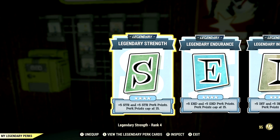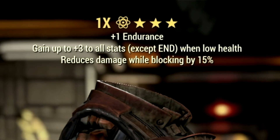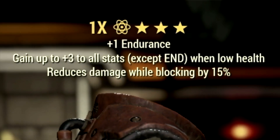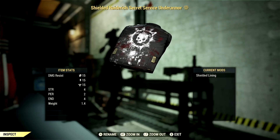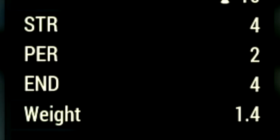Now let's get into my armor buffs and mutations. Over in the armor, what I'm using is a full set of unyielding gear, which gives me a gain of up to plus 3 to all stats except endurance when at low health. And since we're a low health bloodied build, this is absolutely amazing. Over in my backpack, I'm using my trusty normal backpack with a high capacity mod to get a plus 120 to carry weight. Over in the underarmor, I'm using my shielded Secret Service underarmor to get a plus 4 to strength, a plus 2 to perception, and a plus 4 to endurance.